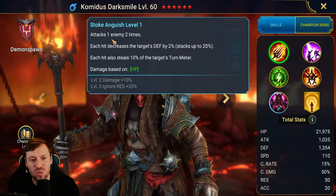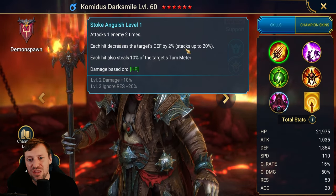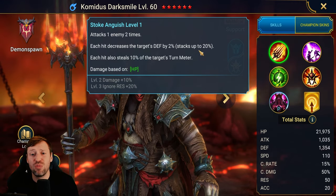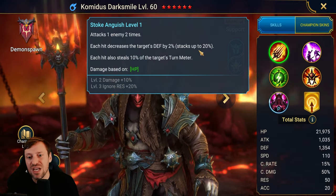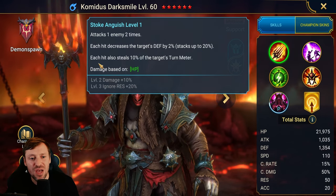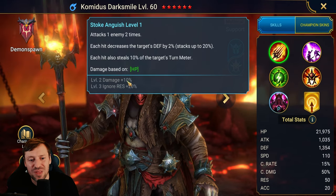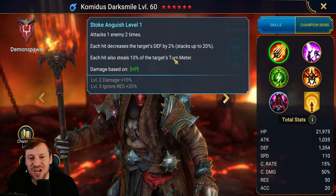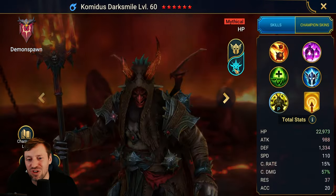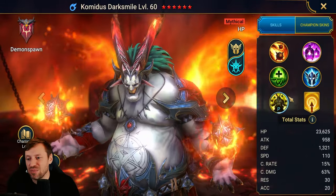His A1, Stoke Anguish, attacks one enemy two times. Each hit decreases the target's defense by 2%, stacking up to 20% — and this is different from a drop defense debuff, so you can bring drop defense separately and get even more ignore defense. Each hit also has a 10% chance to steal turn meter. He sounds like he's just going to be constantly whizzing around doing laps on the enemy.